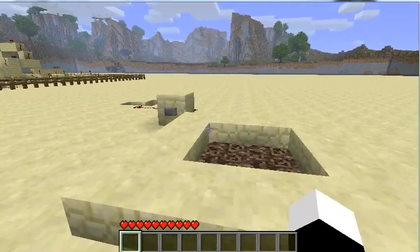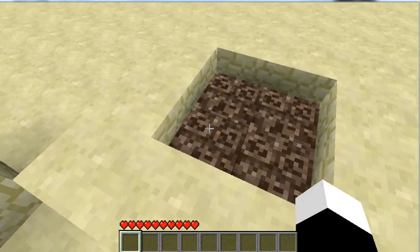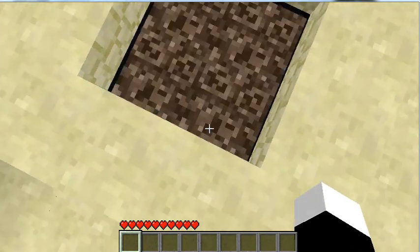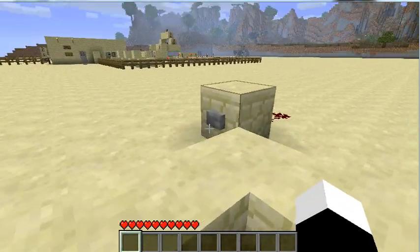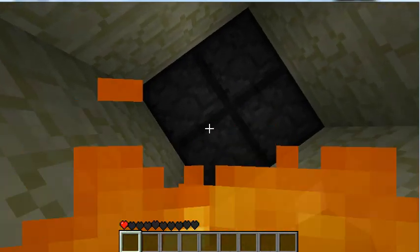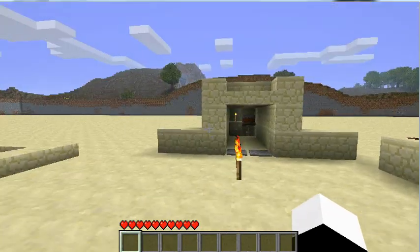So let's say you just have a pit. I don't know what you'd do with this, but click this button and it opens up the pit and you can fall right through. It also traps you in, which is kind of cool.